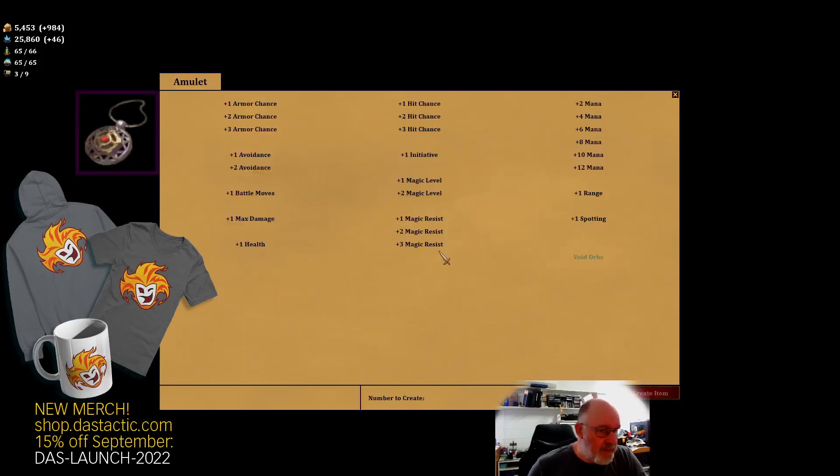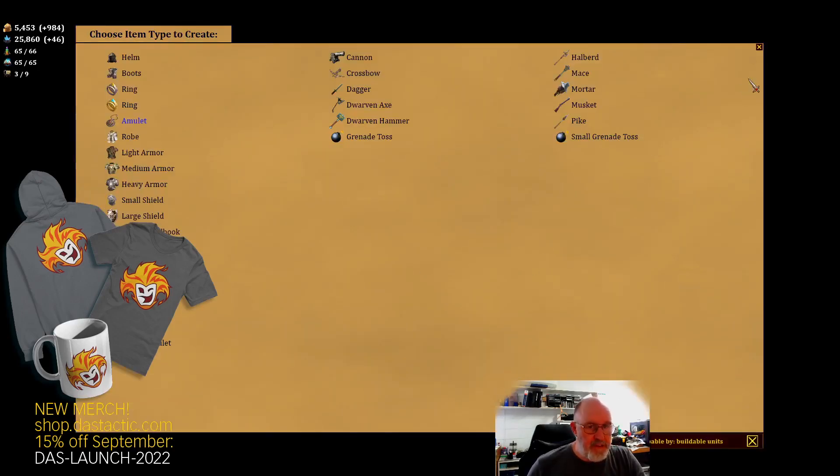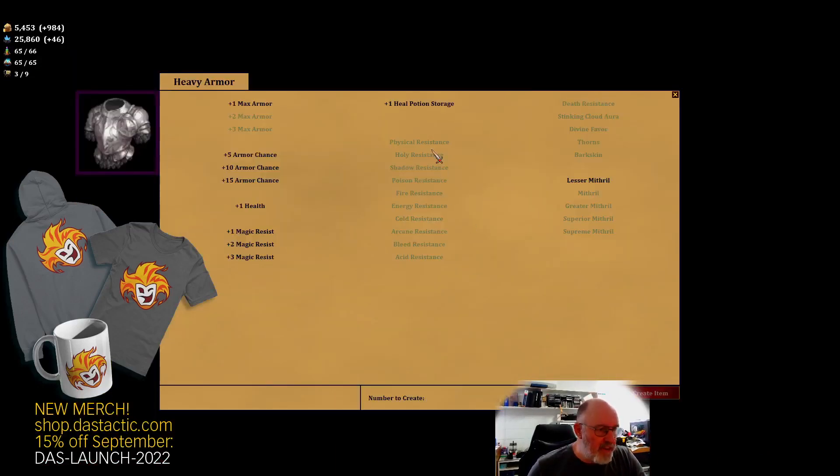The amulets are back in here as well - spotting and void orbs if you've got four of those gems. Then you've got all your armor options with different resistances if you need them. Some require a lot of gems but we can build gem mines to extract them. Plus one heal potion storage - a lot of this stuff is not really worth the cost. With the new mithril storage we'll be able to build these much better soon, so I'm going to hold off on magic items for now.